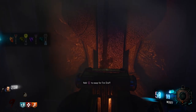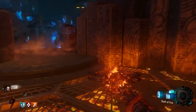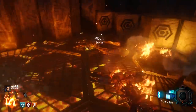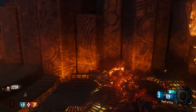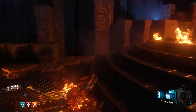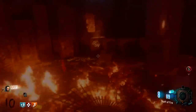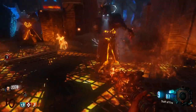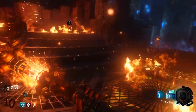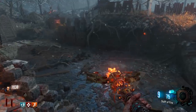The first step for upgrading the fire staff is incredibly easy. Come down to the Crazy Place, go to the fire section, and stand on the platform over the lava. You'll see four lanterns in the back — just keep getting kills until all four lanterns have a flame. I recommend having Jug and Speed Cola. I recommend doing this in the earlier rounds since you can craft the fire staff very early — knock this step out right away.